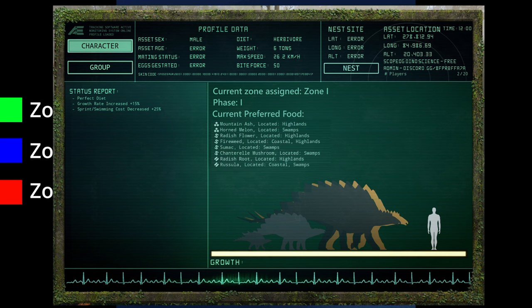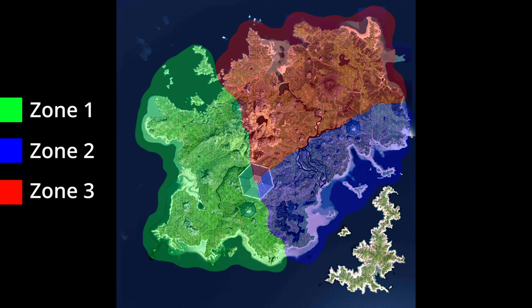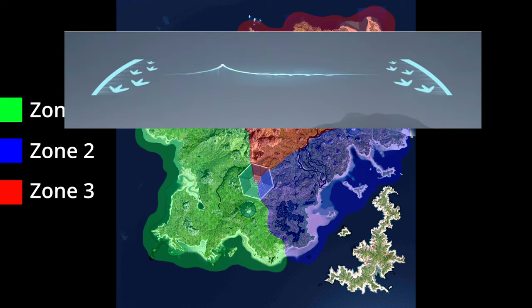Let me explain what each means. "Current zone assigned" is currently the zone the dinosaur has to migrate towards. If they sniff using the Q key, the footsteps in the current migration system will help guide the player towards that zone.